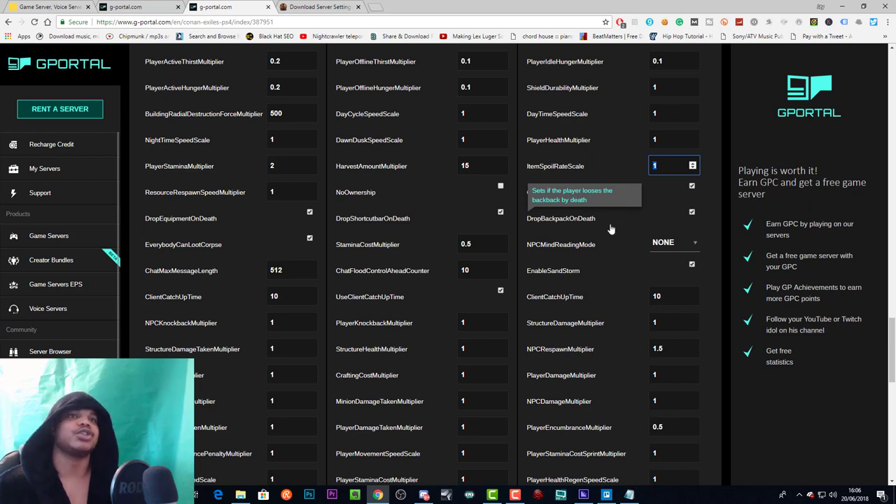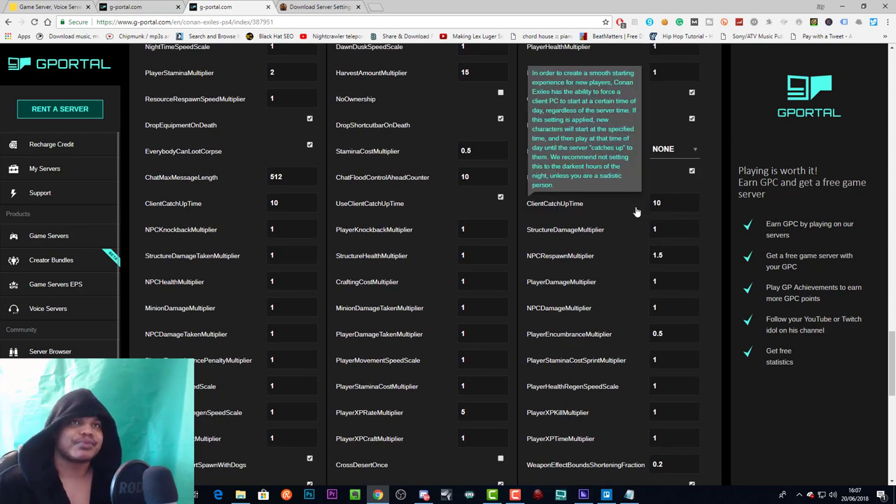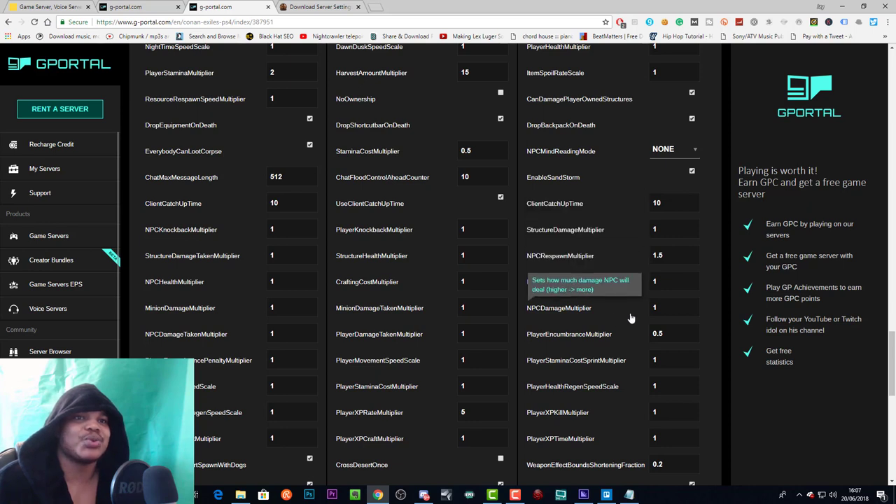Drop backpack on death sets whether the player loses the backpack — meaning all their inventory — on death, dropping it as a lootable backpack. NPC mind reading mode will show you whether an NPC is neutral or is going to fight you, but you can't edit it so it doesn't matter much. Enable sandstorm will enable or disable the sandstorm.